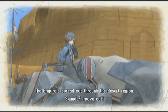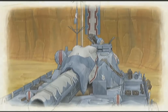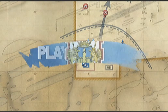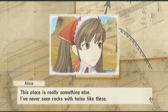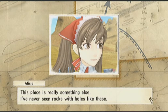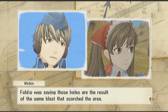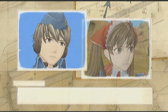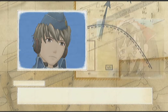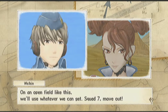The enemy's spread out through the desert region. Squad seven, move out! This place is really something else — I've never seen rocks with holes like these. Fallia was saying those holes are the result of the same blast that scorched the area. There are burrows dug into the ground too. Must have really been some explosion. But those trenches and rock walls should make for solid cover on an open field like this. Squad seven, move out!